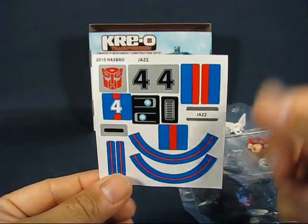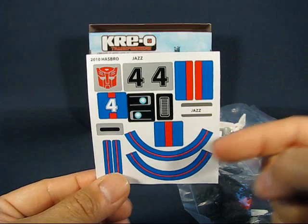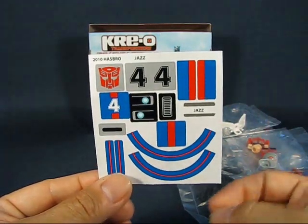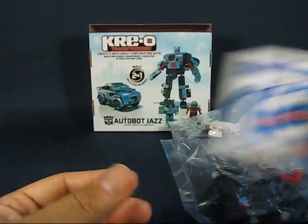Jazz has his trademark number 4, the Autobot symbol, and his iconic colors of blue, red, and either white or gray. So pretty neat — and not too many stickers to apply.